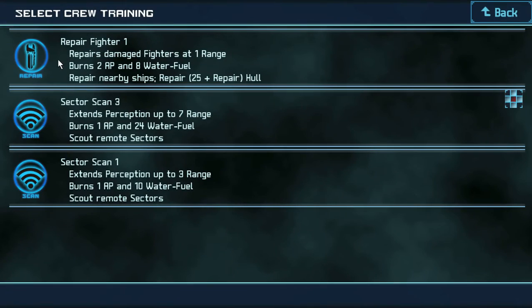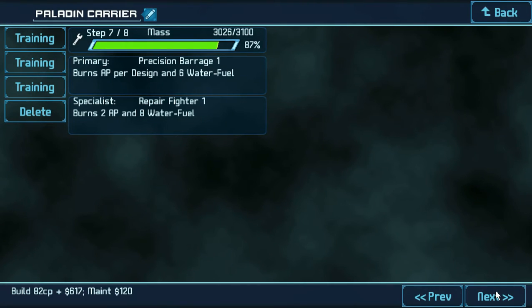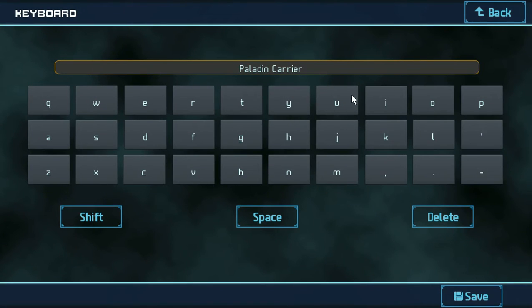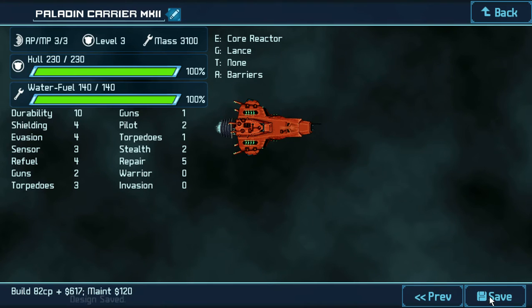Wait — why can't I... Yeah, right there. Repair fighter. Fighters survive off of these things, which is kind of cool. Actually, I'm going to rename this the Paladin Carrier Mark 2. There we go. Now you can save it.